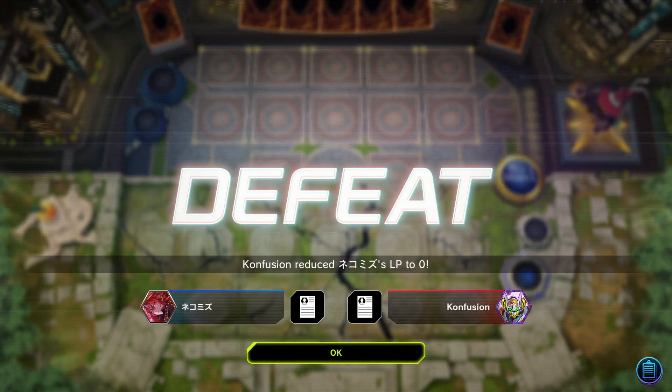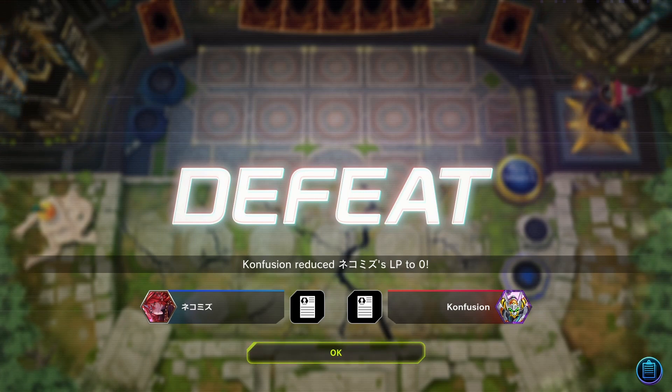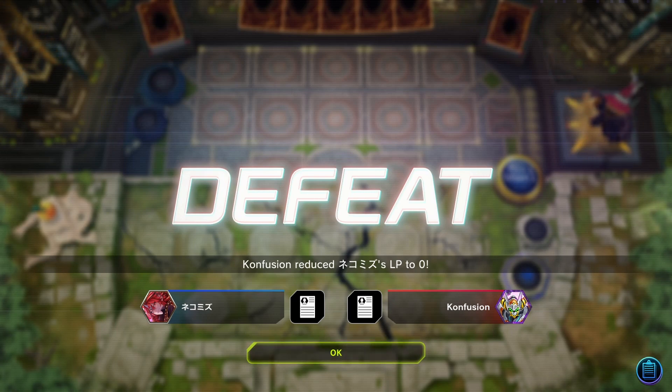If Giant Kozuki is sent to the graveyard, that sums up pretty much how we play this deck by just reducing our own life points to zero. Okay, that's it for this video — see you next time, peace.